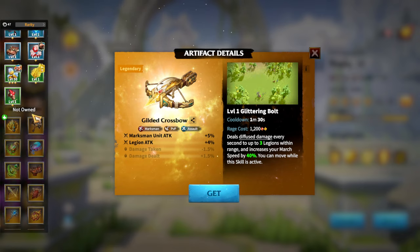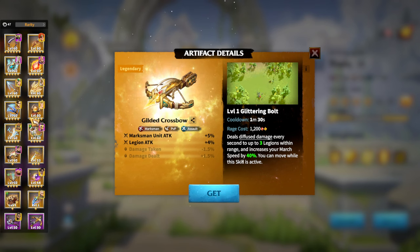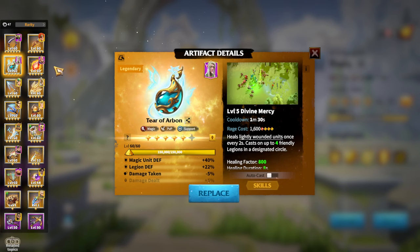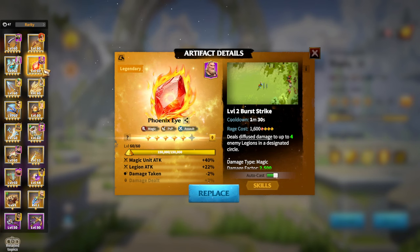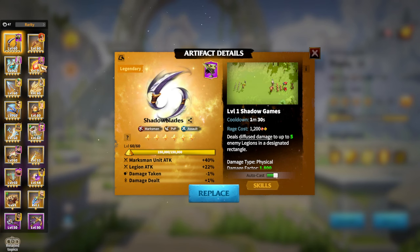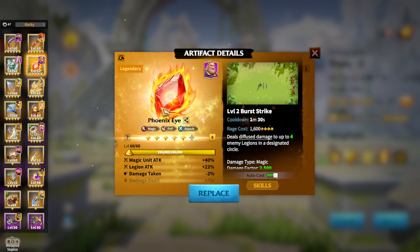For Celestials: if you are running Bertrand and Thea, Mirage Orb will be the most perfect choice. If you are playing Atheist and Thea, you can go with Tear of Arborn — the more defensive option, healing yourself and your alliance members — or the pure offensive Phoenix Eye. Generally, Phoenix Eye and Shadow Blades are the same tier for damage-oriented players, and they are quite similar in terms of strength.